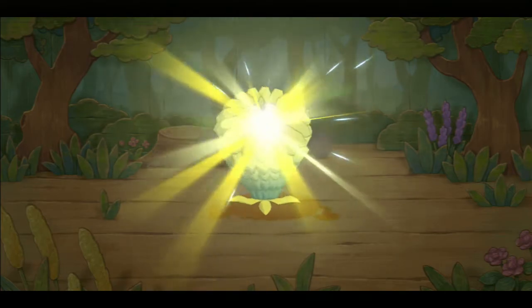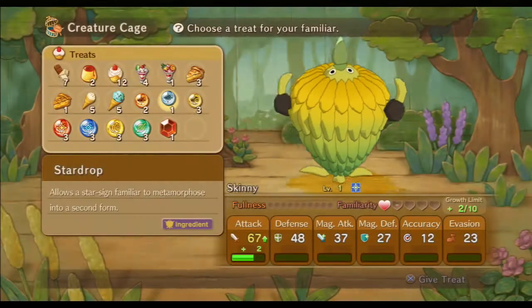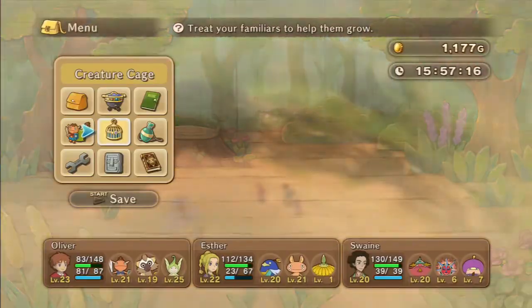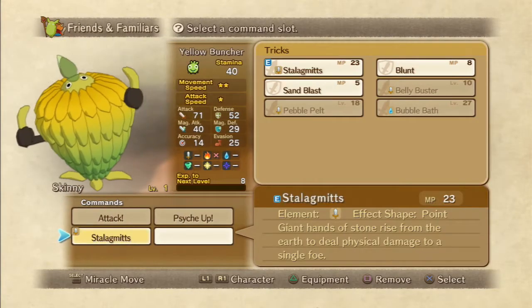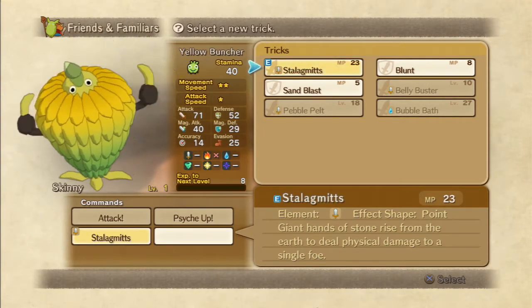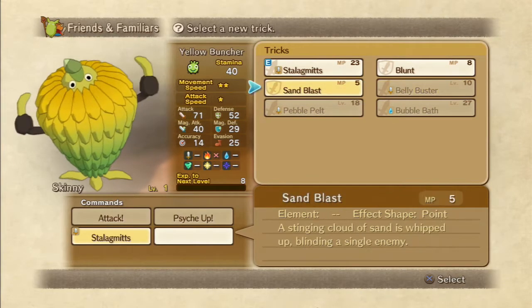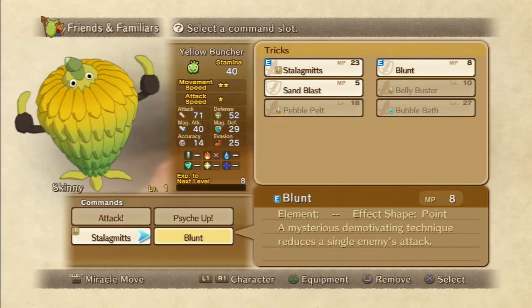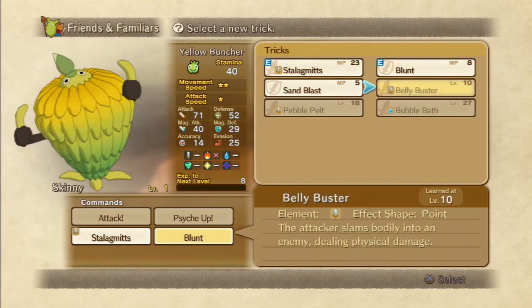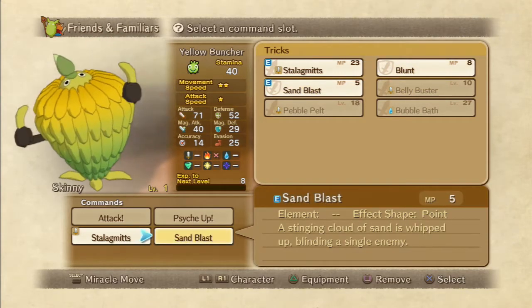Here we go — metamorphose! And he's back to level one, but let's just have a very brief look at what spells he now has. So, Stalagmites, Giant Hands of Stone — we were already using that. We can't use these until a higher level, so we're going to have to carry on using what he's already using. We could give him Blunt or Sandblast — blinding a single enemy, or reducing an enemy's attack. We'll go for Sandblast, I think.